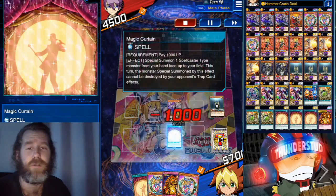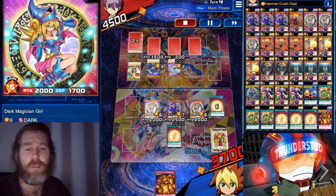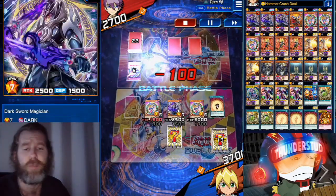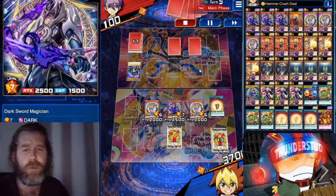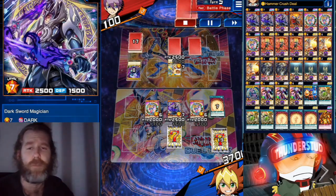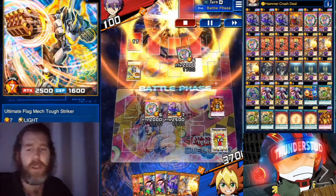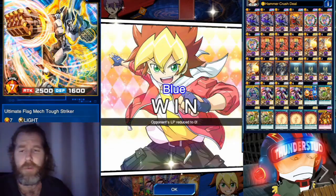We end up using two Magic Curtains, really lowering our life points, but we have Widespread Ruin to fall back on. Dark Sword Magician and Dark Magician Girl are out; they put a barrier on her but she still wins by 100. We're just a hundred off lethal — brutal. Widespread Ruin pretty much finishes the duel; any one of the monsters in hand would win it.